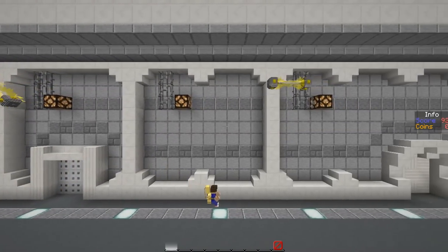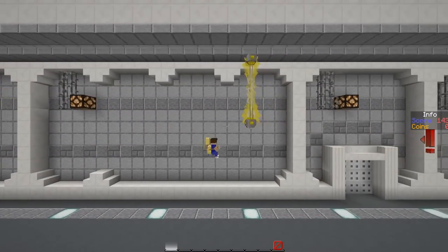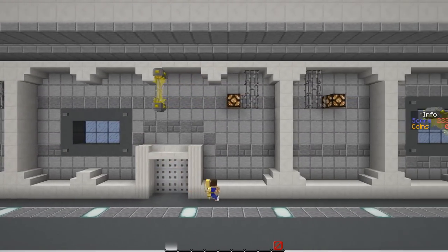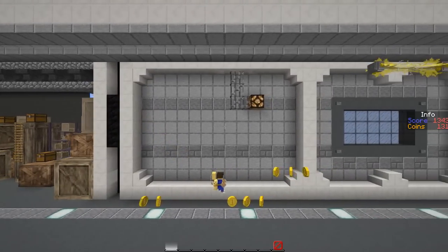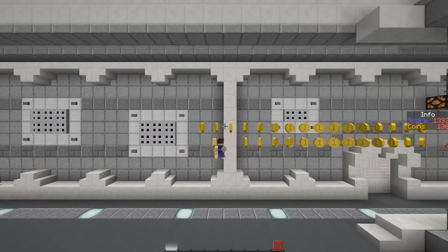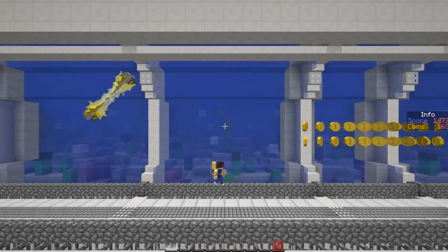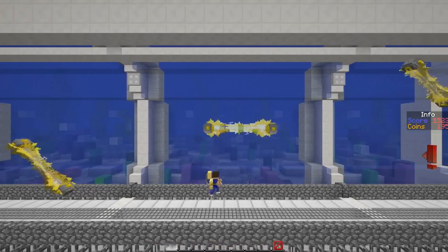Jetpack Joyride, everybody. I wish they had the little boss guys, or maybe even the power-ups that are in Jetpack Joyride. I know those were probably taken into account when making this map, but that would definitely be really cool if that was possible. I'm sure someday in Minecraft that will be possible. This is definitely much slower paced than the real game. I know the real game is super fast by this point. But I think it gets faster in Minecraft around 800 score or so. I've got a pretty high score right now.